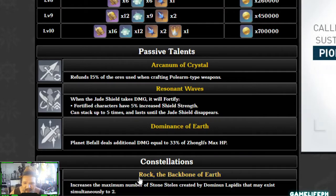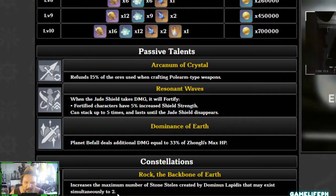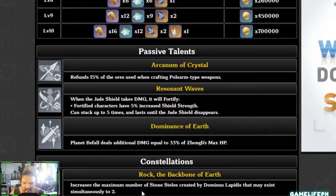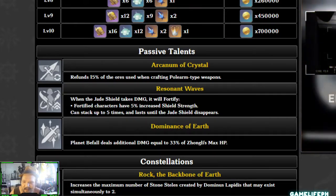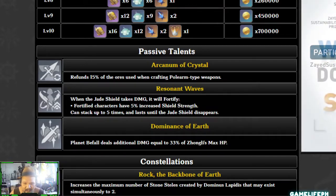For constellations: C1 increases the maximum number of Stone Steles by 2, putting a lot more constant Geo damage on the terrain, and all steles explode when you hold his skill. C2 is a power-up level. C3 is the Cradle of Jade — Planet Befall grants nearby characters a Jade Shield when it descends, which is a nice support utility.